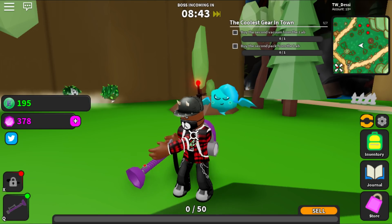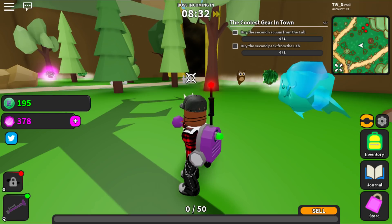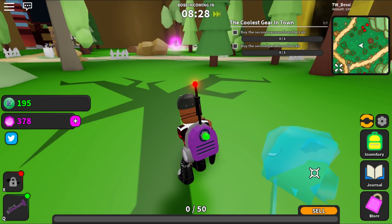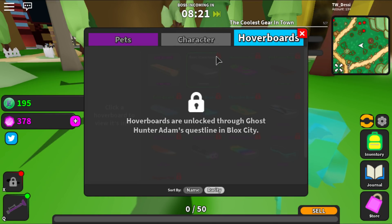What did that just do? Oh that was just upgrading it. The antenna — it's probably the distance between you and the boss or whatever you're collecting. That's cool. So you can literally level up your antenna and stuff. Gotta get me some newspaper, bro. Guys, I'm gonna keep it real — normally I'd record a simulator, play for a little bit, probably wouldn't play it after, but this one right here is actually got me interested. You can craft your upgrades. I like that hoverboards are unlocked through the ghost hunter Adams questline.